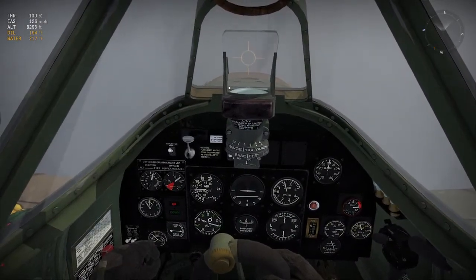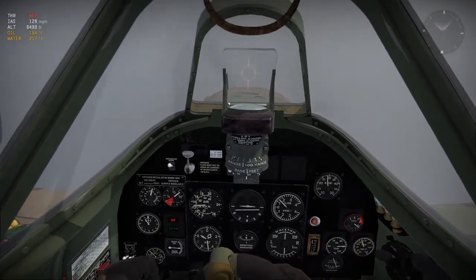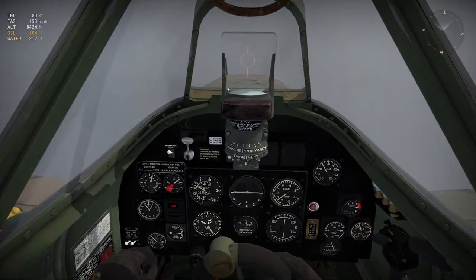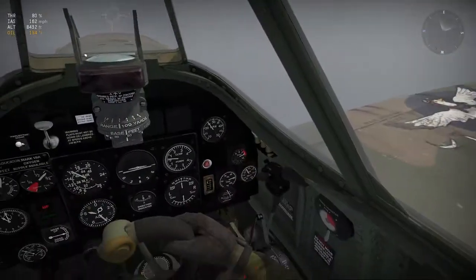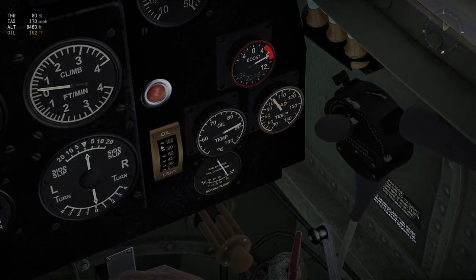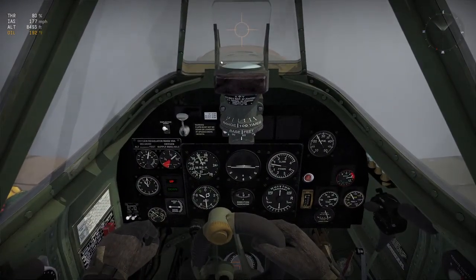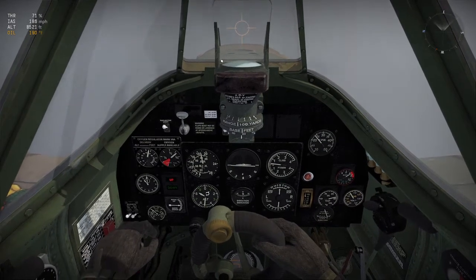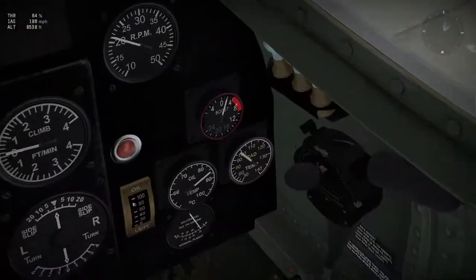The problem with this airplane is that the oil and water keep overheating, so it's going to be hard to find the balance. What I'm going to do is ease off so it can cool down, but I don't want to fall out of the sky like last time. Last time I cut throttle to 0%; this time I'm going to jack it down to 80%, and the temperatures are climbing down — not getting hotter. I'm going 180 miles an hour, so I can afford to ease off a little more.